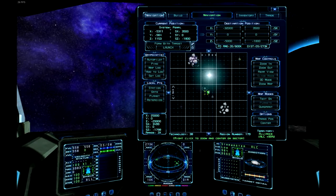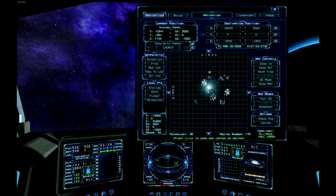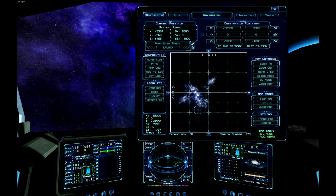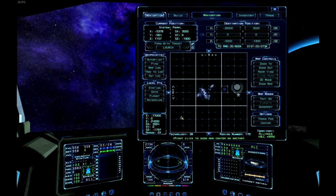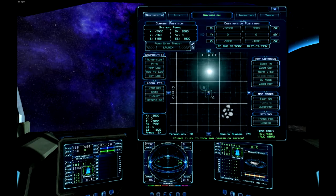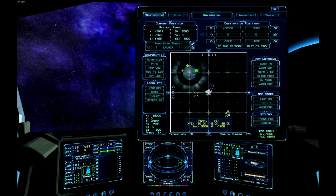Over here we also have an asteroid belt with a small nebula inside — you can see the purple in there, that's the nebula. And here we have a nebula on its own; I think some of the nebulas have their own little icon. And of course there's planets, but I don't think I have to explain the existence of planets to anyone here.